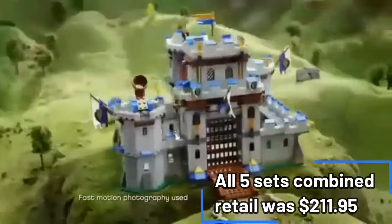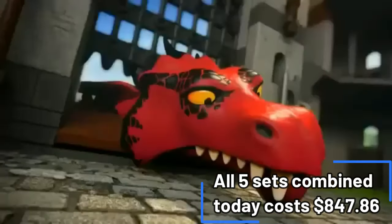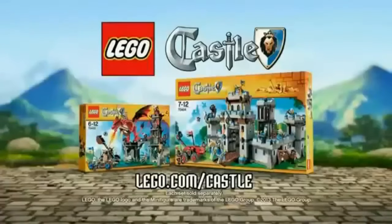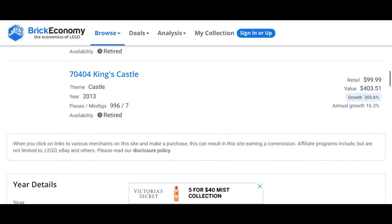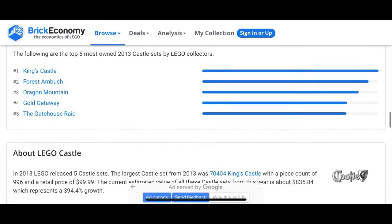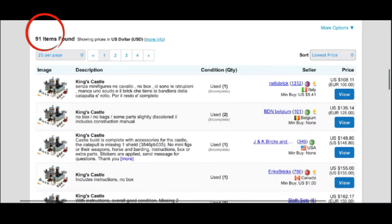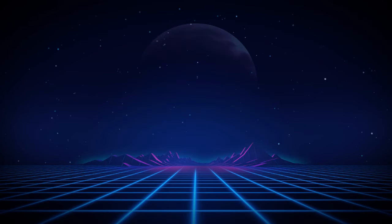In total, buying all five of these sets at retail was just under $212. Getting all five today in complete condition will cost you just under $848 — that's 400% growth. So if you have one of these sets sealed, you'd better hold on to it. Whether the aftermarket price is due to the lack of sales for this theme or just demand from collectors, I'm not entirely sure, but the sales numbers don't really help. I think it's definitely due to a lack of availability on the aftermarket. The five sets in this line were: the Forest Ambush, Gold Getaway, the Gatehouse Raid, Dragon Mountain, and the King's Castle.